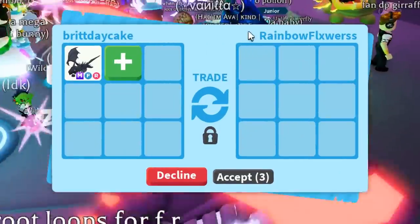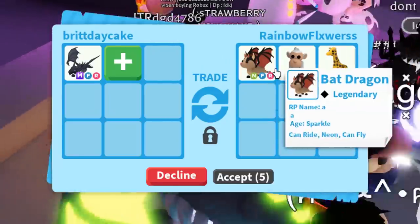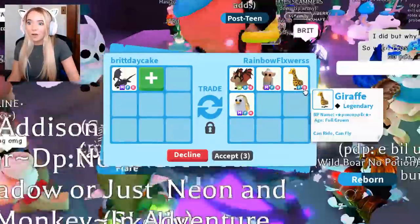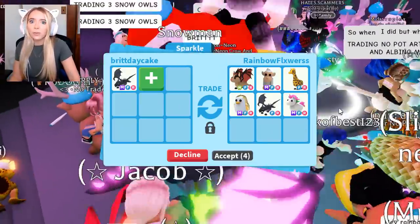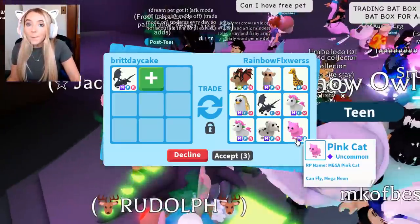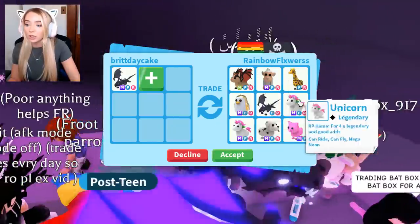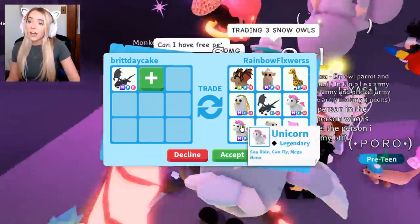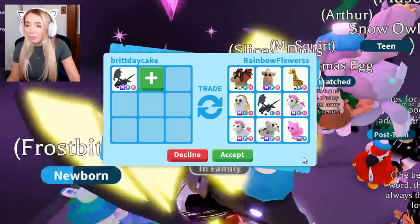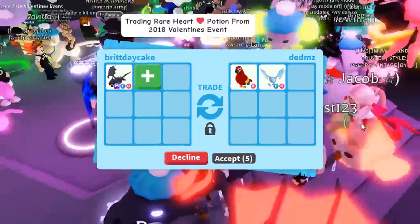The next trade request from Rainbow Flowers — oh my gosh, this is what I was waiting for. A Neon Bat Dragon, a Mega Albino Monkey, and a Giraffe. I think this is like the first giraffe we've finally been offered. Then a Mega Pink Cat — oh my gosh. Not only is this person super rich, but they have a lot of things that I want. You guys are gonna have to tell me if this offer was over, because this is my favorite offer so far. But I'm still gonna decline it.